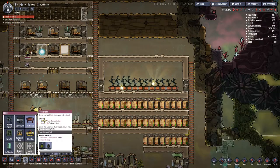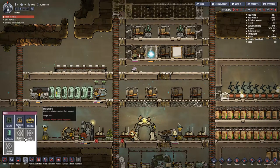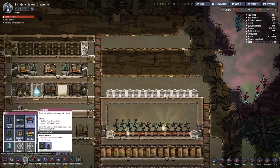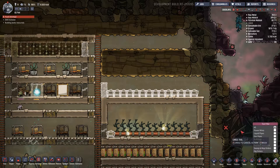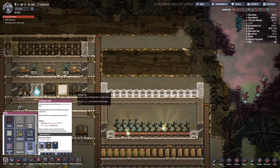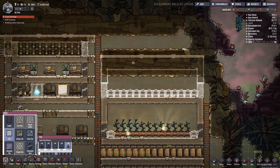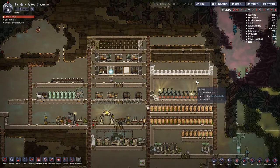We're actually going to plant a whole bunch more — another whole greenhouse section right here, because we need the greens. Let's see how many: one, two, three, four, five — one, two, three, four, five. Let's go like that. There we go, much better. That will be built next.